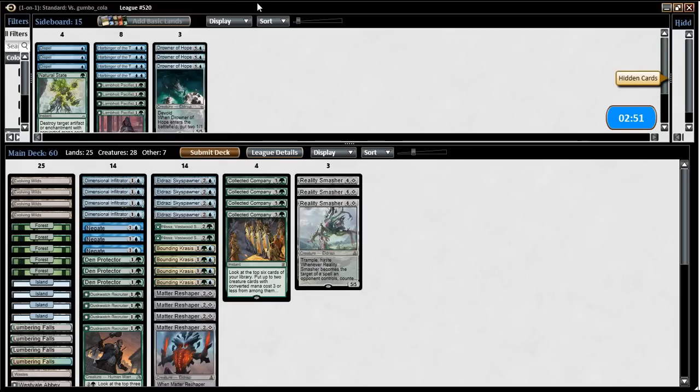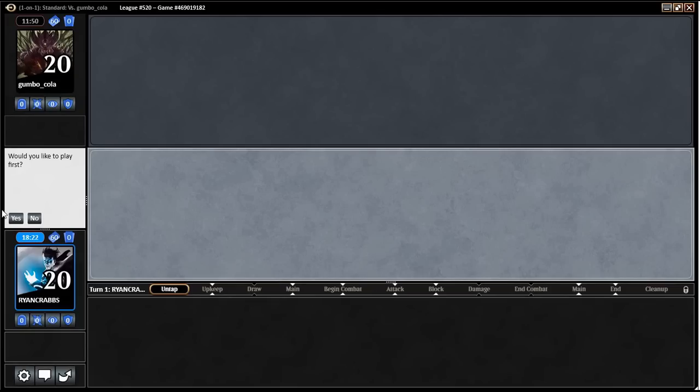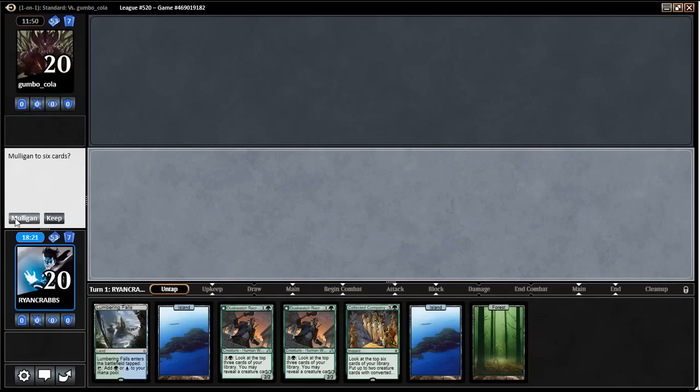The gate was terrible — it never did anything. Maybe we just bring the Drowners and try to go big, but then we get Languished and we lose. We'll just do this again — we're on the play. Maybe we can just have an early Reality Smasher and try to get in there. We'd love to play first. We have Collected Company — we did it! Our opponent mulliganed.